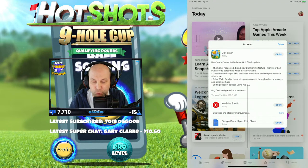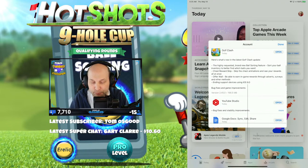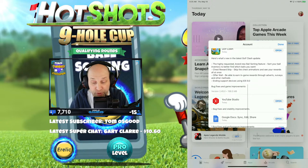Skip the chess animations and see your rewards all at once. Offer wall: be able to earn in-game rewards through advertisements, surveys, and other methods.